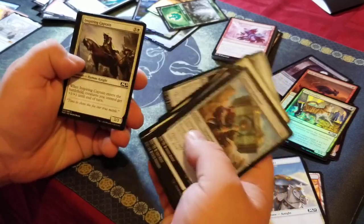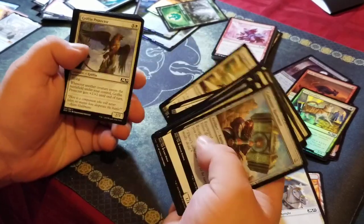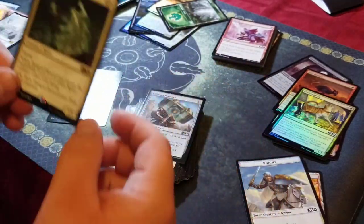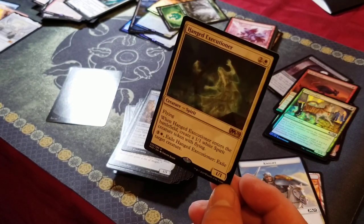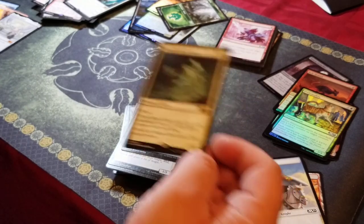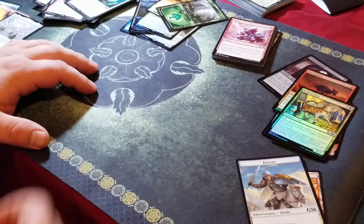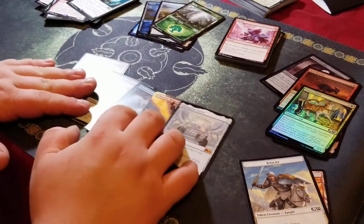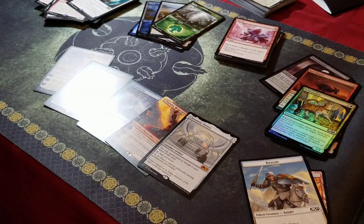This pack looks dark. We got a Hanged Executioner — not the best, not what we wanted. We were trying to get Teferi, and we didn't get it. Sometimes guys, you don't always win the game — that's why it's a gamble of luck. And I'm about to gamble some more with this mystery booster box I'm about to open.